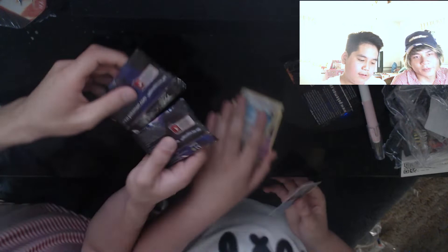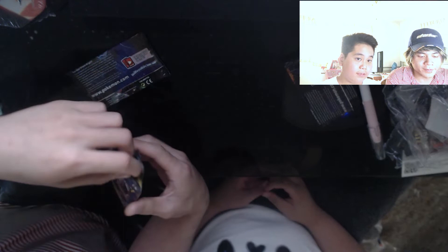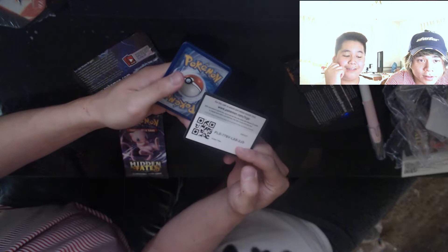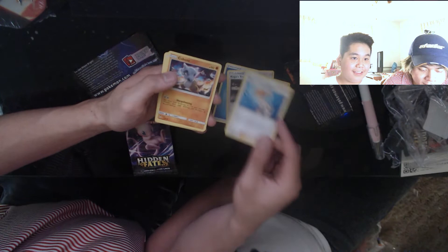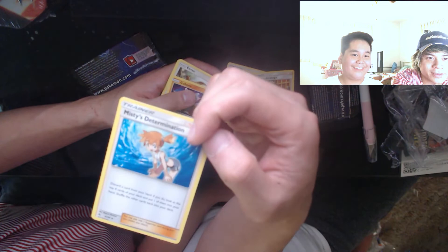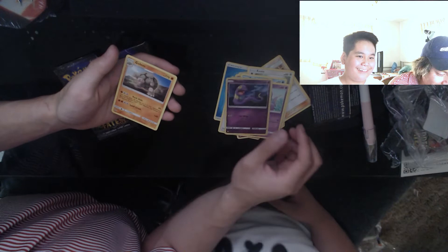I'll just open them right here. Come on Charizard — we love you, we just need Charizard. Water energy, Koga's Trap, Lieutenant Surge's Strategy, Misty's Determination — there's no one in cute — oh, here — Cubone, Eevee, Clefairy, Psyduck, Ekans, and Golem. Golem's the worst!